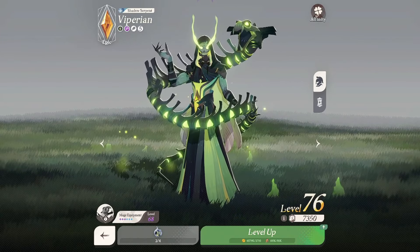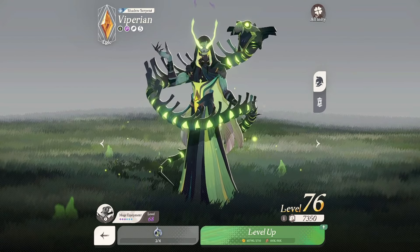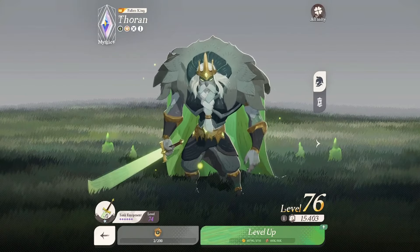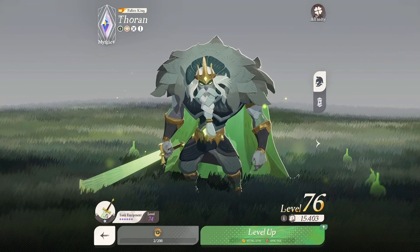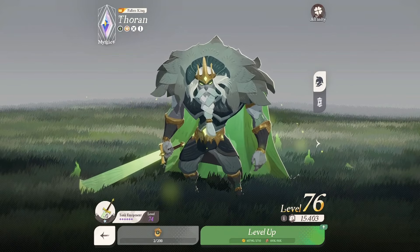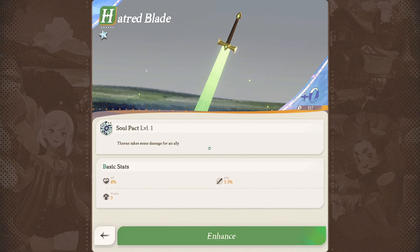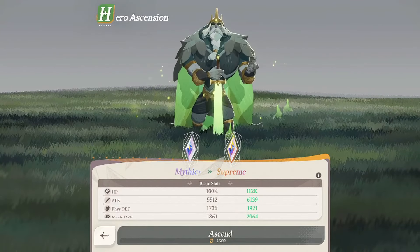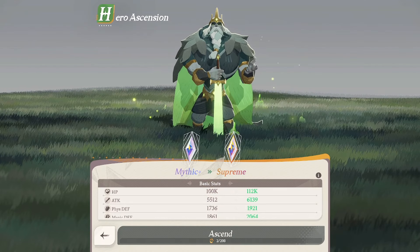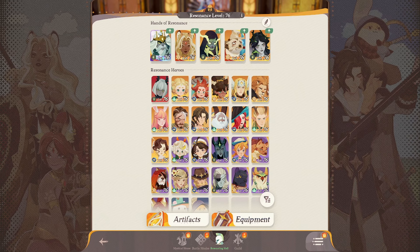Starting with Cecia, we have one Graveborn damage dealer. Next, I have a second damage dealer with Viperion — he is a lower rarity but very common. He'll give us a faction bonus with Cecia. And then Thorin gives me a tank of the Graveborn faction, so we're getting a nice stat bonus. You can also use Graveborn Acorns to get copies of characters rather than summoning them directly, which helps upgrade and improve them.